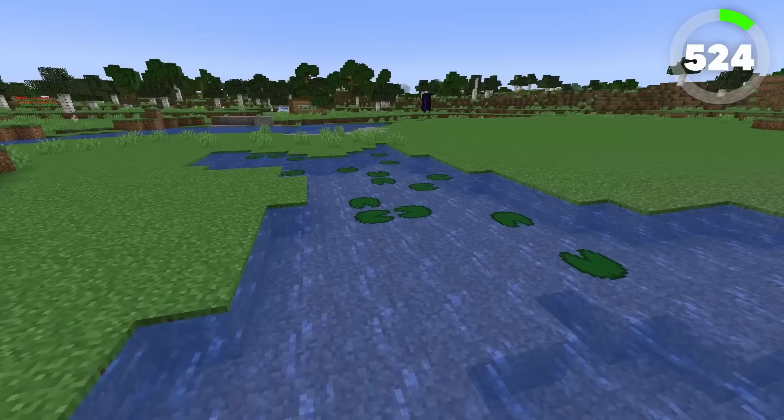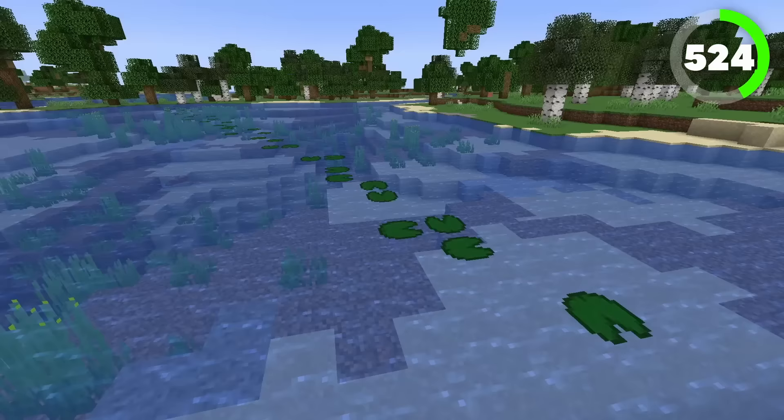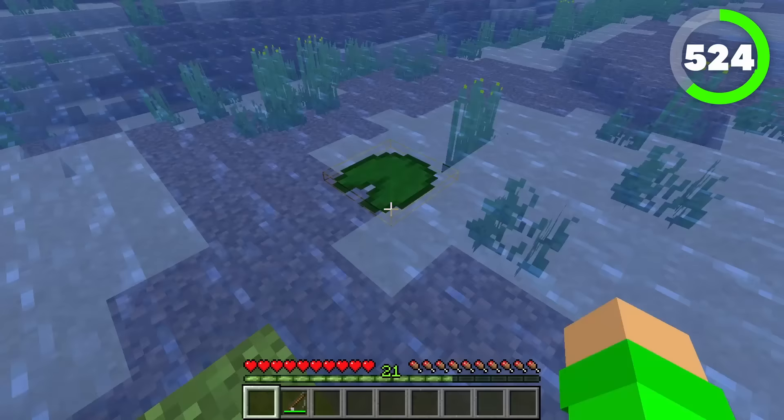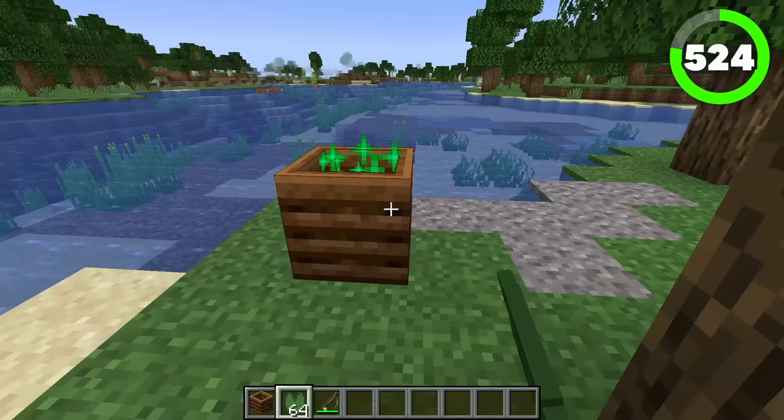Number 524 is the lily pad. Decoratively, this block looks amazing — when used on lakes or ponds, it adds a nice aesthetic touch. And not to mention, you can use these to do water parkour. You can acquire these blocks by just breaking them or by finding them while fishing. And while you have them, you can compost them for a 65% chance of going up a level.